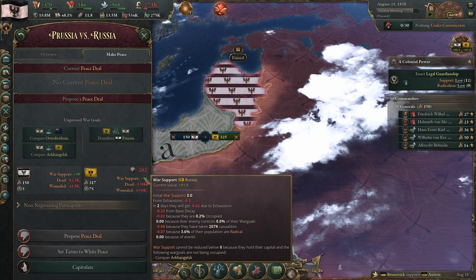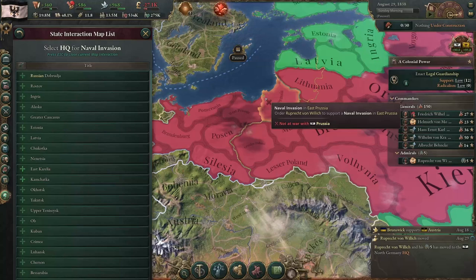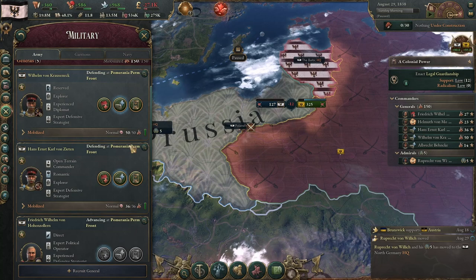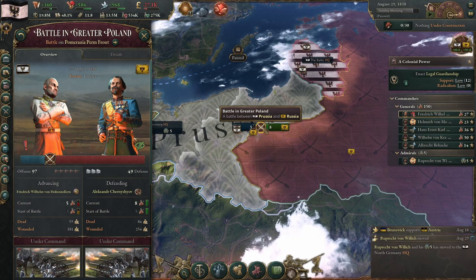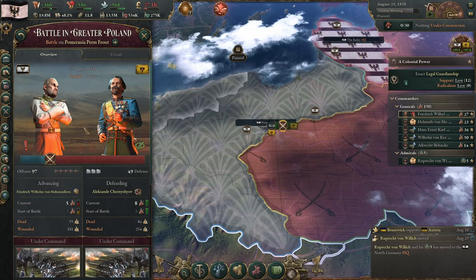That brings us to our secret weapon: naval invasions. In the early game, naval invasions are very, very useful. If you have a navy, you can select a naval invasion, pick a territory you want to attempt to invade, and select an army to send off with that naval invasion. You can only assign an army from the same theater as that naval force, and you cannot send off an army that is currently involved in a battle. Because my navy is based in the North German HQ, I could only send Field Marshal Helmuth or my Commander-in-Chief Frederick — but Frederick was already engaged in a battle, so the only person I can send is Helmuth.